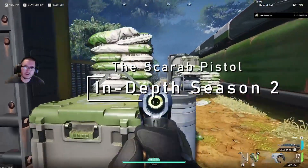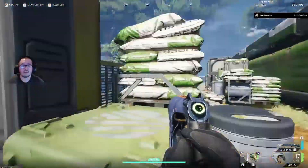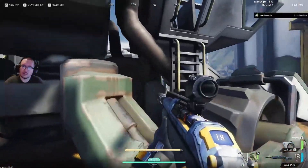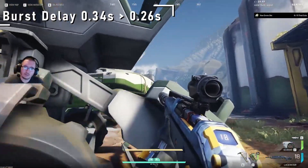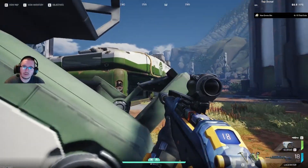Hello everyone, and welcome back to the Psycho Frontier Depth Season 2. Today we'll be taking a second look at the Scarab. The Scarab in Season 2 has a new change where it had its burst delay reduced from 0.34 down to 0.26, basically allowing you to pull the trigger more often to get the burst out faster.